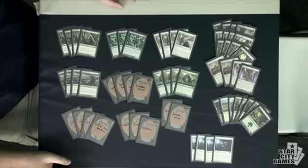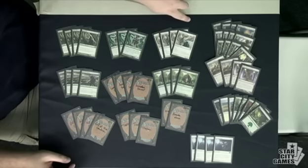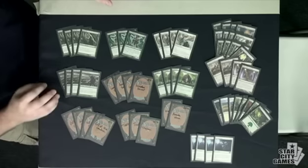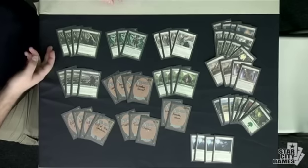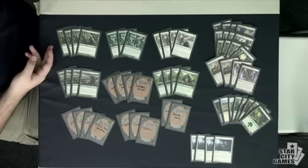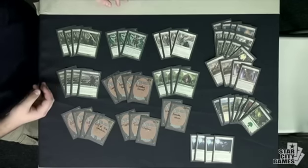One of the big things about this deck is that Temple Garden and Overgrown Tomb make the mana really smooth. They also work really well with Arbor Elf, so you can use Arbor Elf in conjunction with Overgrown Tomb to tap for double black if you need to. We're not really using any black cards in the main deck — we have some in the sideboard, including Vault of the Archangel.